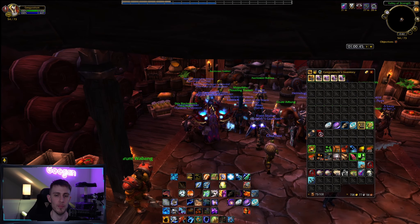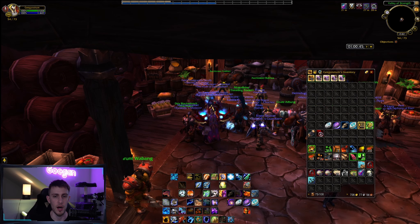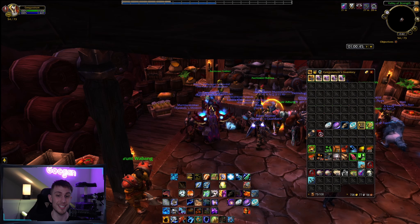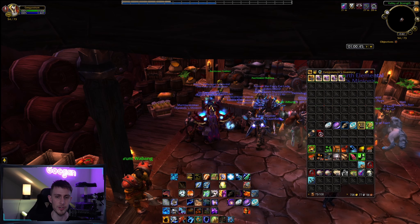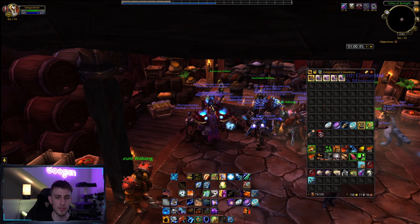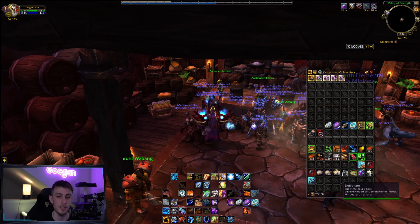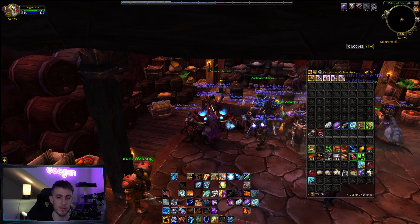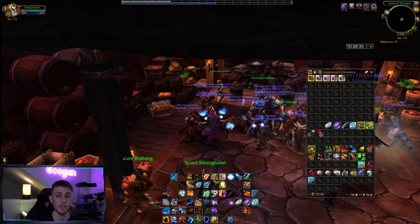Our hour is up and we're back in Orgrimmar going over how much each item costs. If you want to maximize your gold per hour, I suggest bringing a character that has both mining and herbalism, and buying Darkmoon Firewaters off the Auction House. Be very patient — my herbs and ore sold faster than the volatiles. My Volatile Life still hasn't sold and it's been two weeks. My realm is very competitive when it comes to Volatile Lifes.